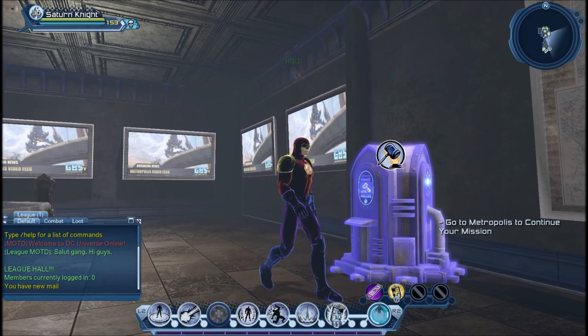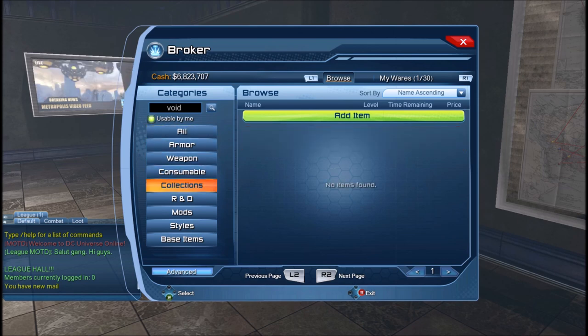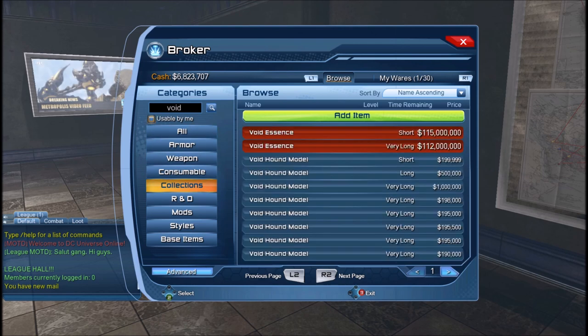As you can see, you can tweak the color of your material as you wish. The only place where you cannot have the material is on the emblem, at least so far. The material will also affect the hair. The void material on the broker is 110 million right now, so if you want the void material it will be expensive, especially if you want it on multiple characters.